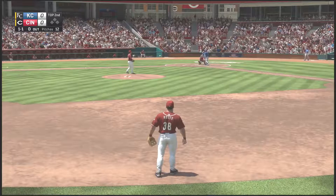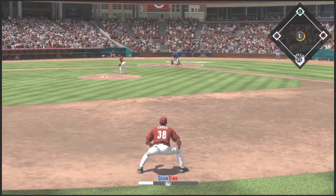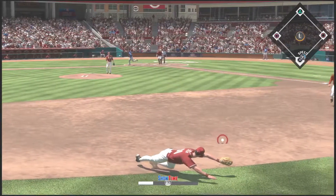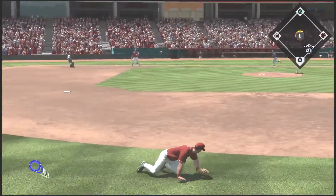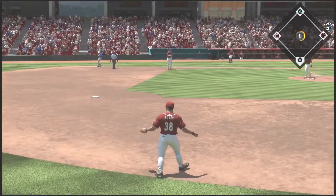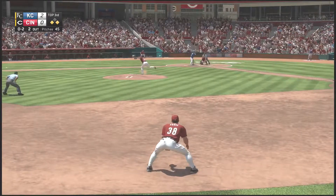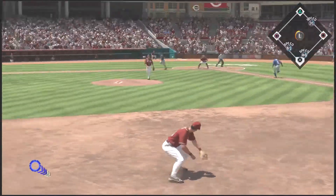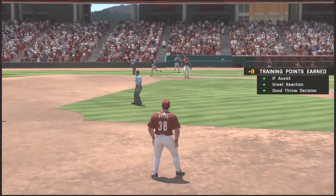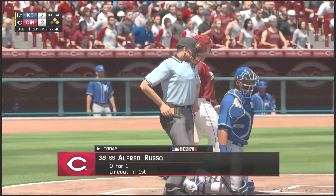We get a fielding opportunity in the top of the second. The batter hits the ball and Al's got to make a diving catch — that's what that little circle icon means. It goes into slow motion, he makes the grab, picks it up, sets his feet, but takes a little too long to throw so he can't get the runner out. He does make the diving catch though, probably stopping a double or extra base hit. Next one in the field — he gets it and flips it over to first base, making the play and getting the out to end the inning.